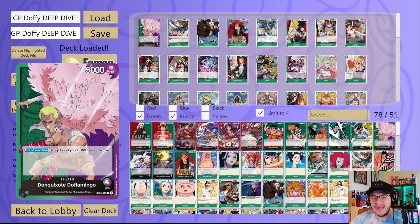Next option is the five-cost X Drake. I put it in here because this deck likes to rest cards — you can play a lot of cards that rest your opponent's characters, so you could play X Drake, pop a four or less, and get a nice body on the field. There's also another specific card I'll mention in a minute that's a key reason I included X Drake — that's the Don Quixote Corazon, and we'll get to that shortly.